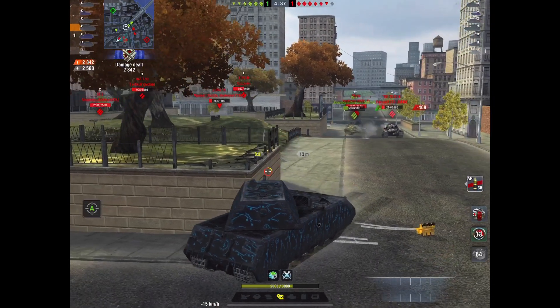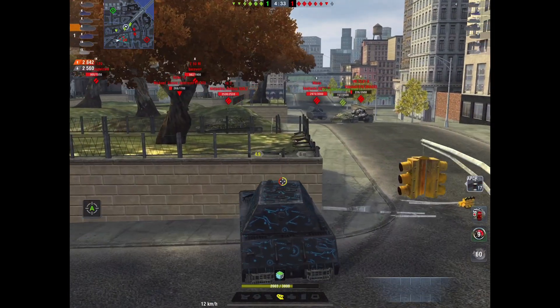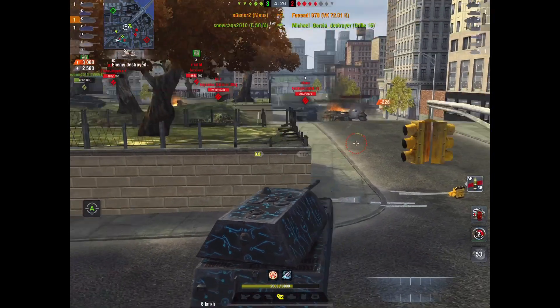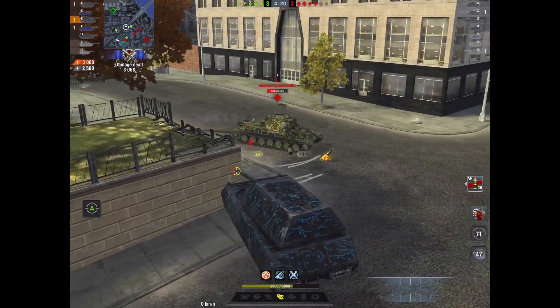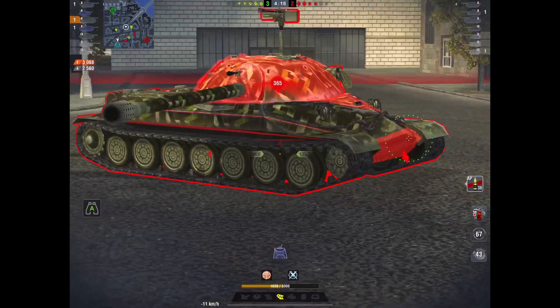The minus-eight depression enabled him to get that APCR shot into the VK 72's lower plate, and given the alpha for the Maus, APCR is not a terrible thing to shoot here. He clears the VK 72 with another APCR shot to the lower plate. This IS-7 has been working hard to get at Renee and is going to work even harder now.